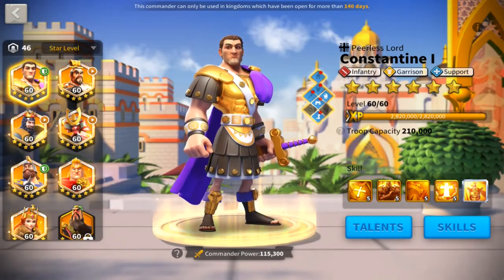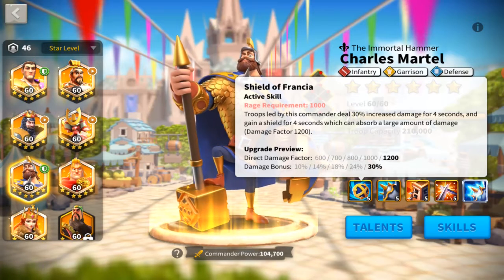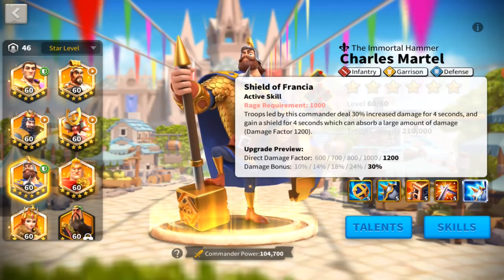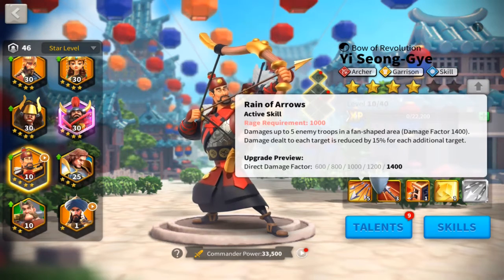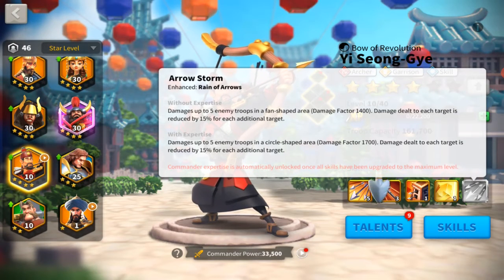When you look at a commander like Charles Martel, his active ability increases damage by 30% for four seconds and gives a shield. On turn zero there's a shield cast, and then on turns one through four you do 30% increased damage. A big skill damage champion like YSG is commonly used for this combo — on turn two his ability does a bunch of skill damage in a big AoE, and with the expertise it becomes a 360-degree AoE. So Charles Martel casts his active, and then on turn two when YSG casts his active, you do 30% more damage. You're setting up a combo.